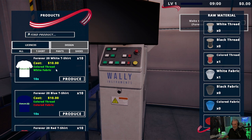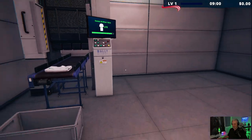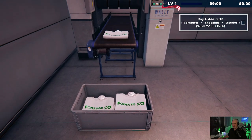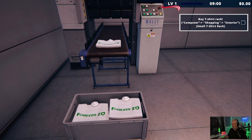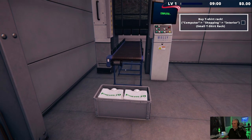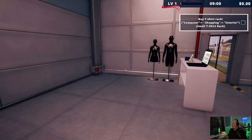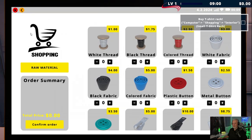Now we're going to make the t-shirts that we bought the license for. You can tell what you can make because everything is highlighted green, and your inventory is on the right. We have one colored thread and one white fabric — that's how you'd do that. This one needs a colored fabric and we don't have that. So we'll make our first batch of t-shirts. We make clothing: buy the license, produce the clothing, then sell the clothing.